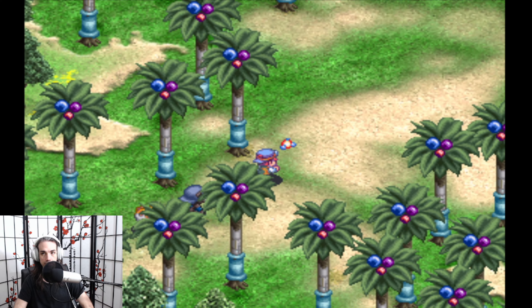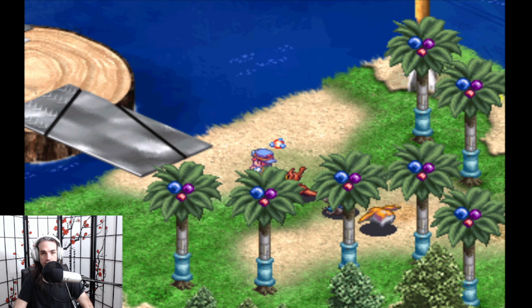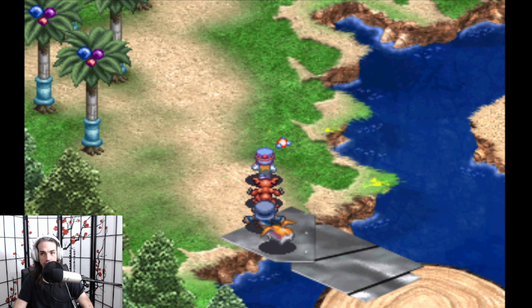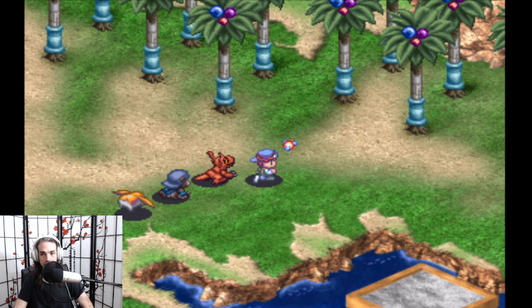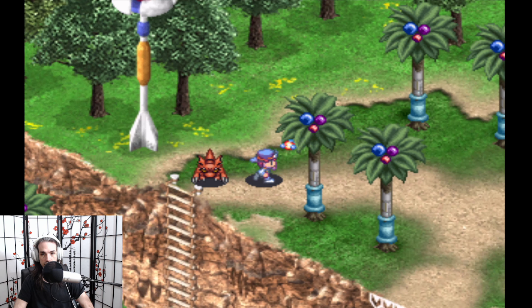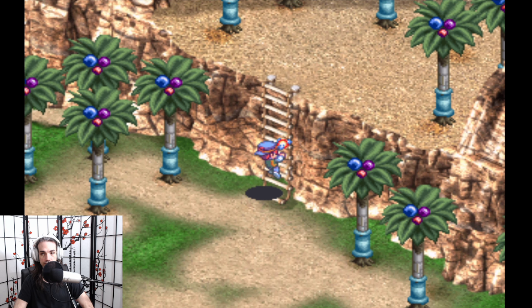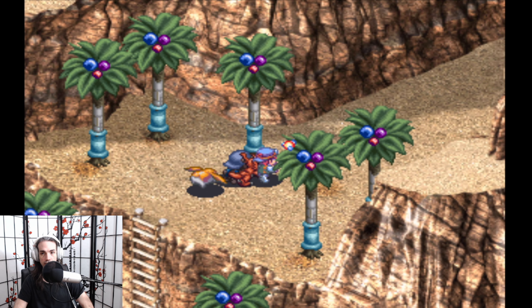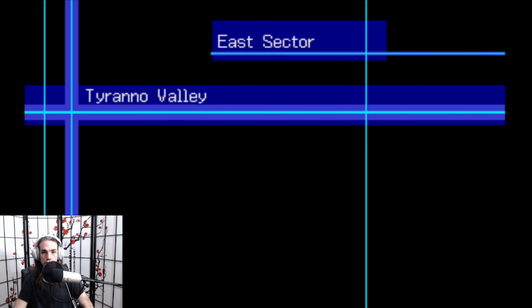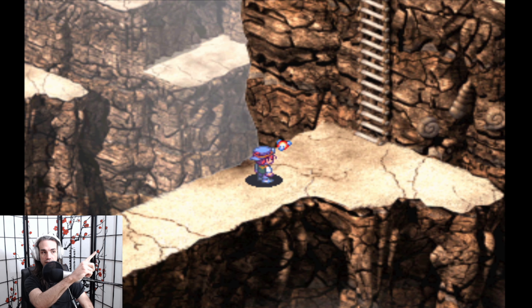I know it's been a while since we've been there, and the areas in this game get a little confusing. So we go over here, into this area, up another ladder. In this area there are Triceramons who drop TNT balls — they look a little bit something like this.